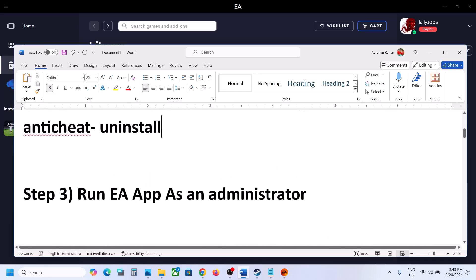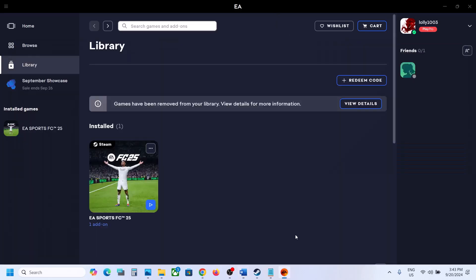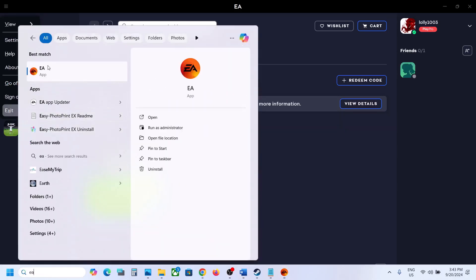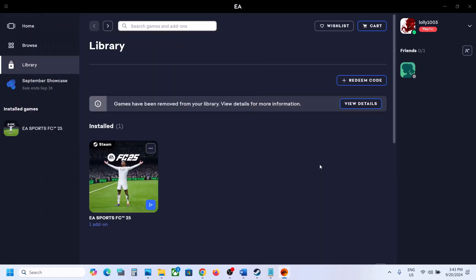The next step is to run the EA app as administrator. Close the EA app if it is running, then type EA in the Windows search box, right-click on the EA app, click Run as Administrator, and then check.